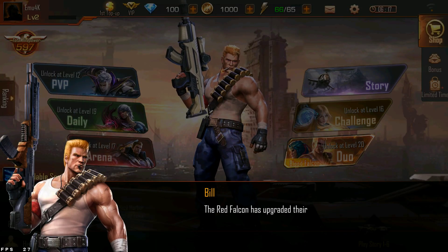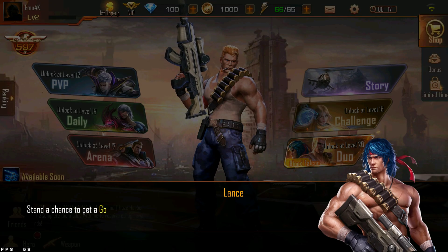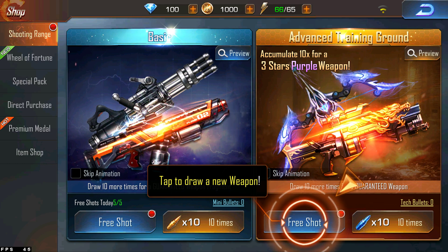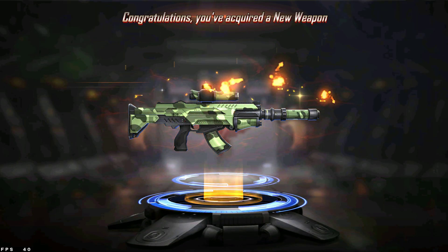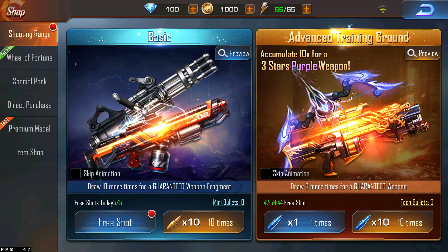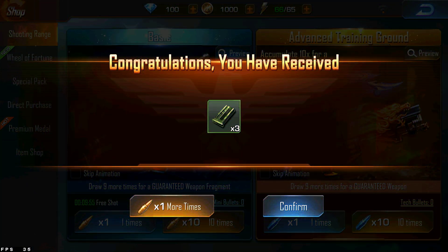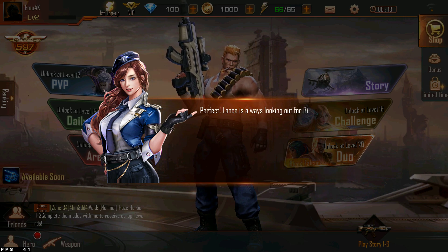The Red Falcon has upgraded their weaponry. We shall not fall behind. Lance designed a new weapon for you — go get it at the shop. Stand a chance to get a gold weapon at the shop. Time to draw a new weapon. Assault Rifle. Lance is always looking out for Bill, but don't forget to equip new weapons. Come with me.